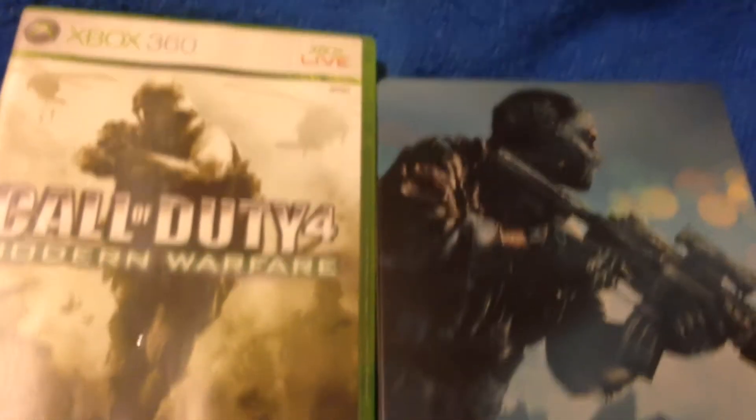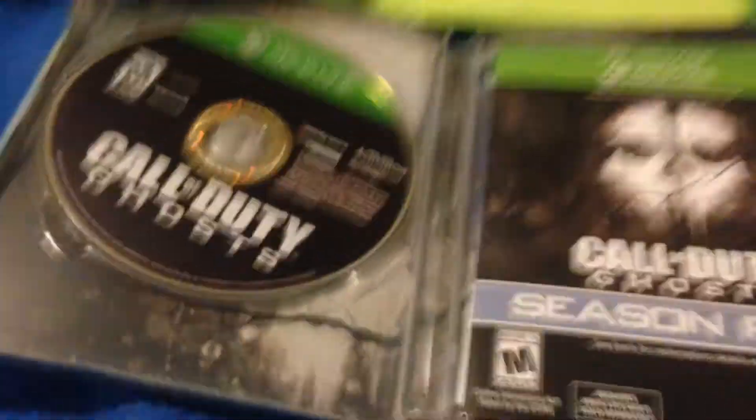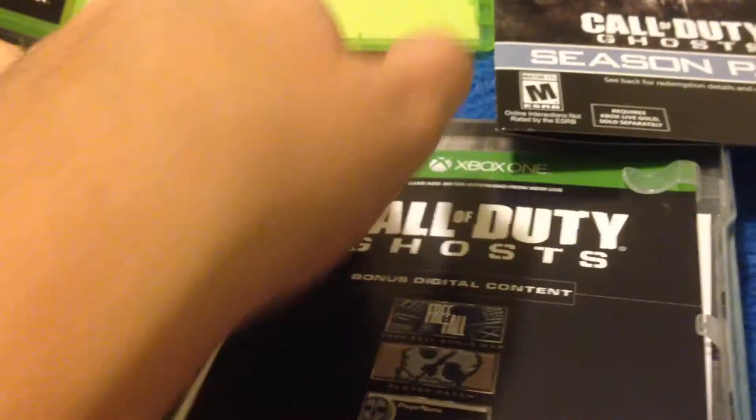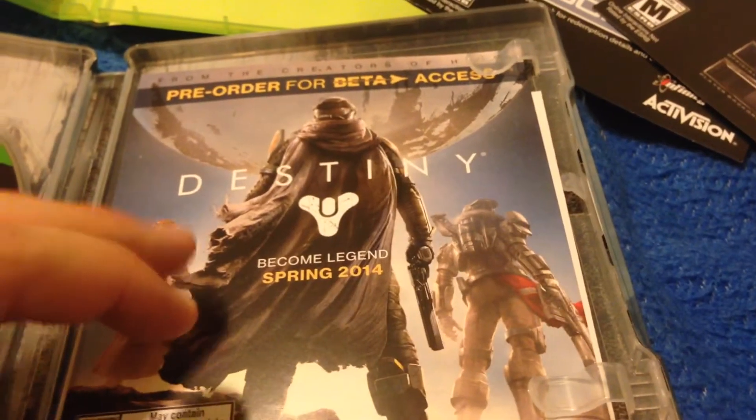The difference in the cases is kind of noticeable — it's like three quarters of an inch taller, the old cases versus the new cases. Also, let's open this up. The game is on the right side, in that left side there. We got the season pass, and beta access.